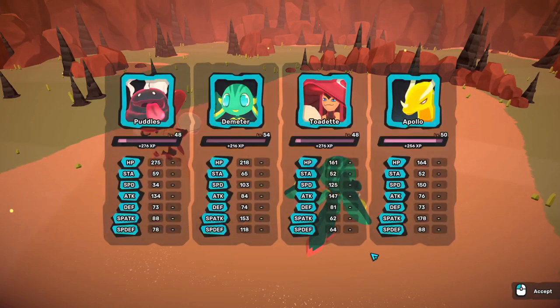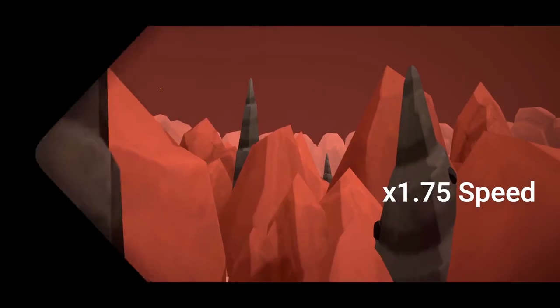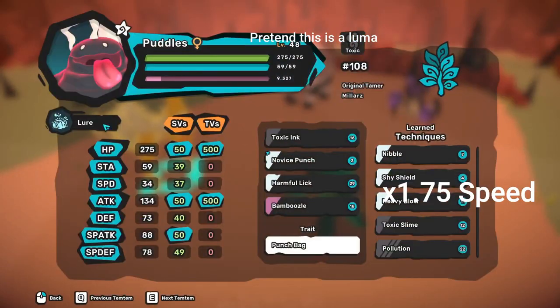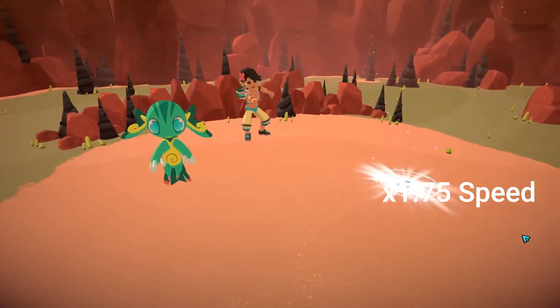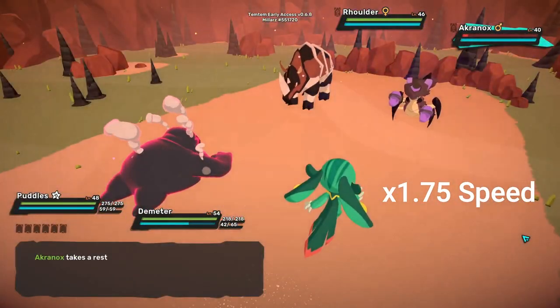Follow these next steps exactly. Step 6: The first turn. On turn 1, swap out your decoy Temtem for your tank Temtem. If there is another wild Temtem next to the Luma, use your Kinu to hit the non-Luma. Do not ever target the non-Luma with two Temtem, since you may feint the non-Luma with one Temtem and then accidentally feint the Luma with the other.